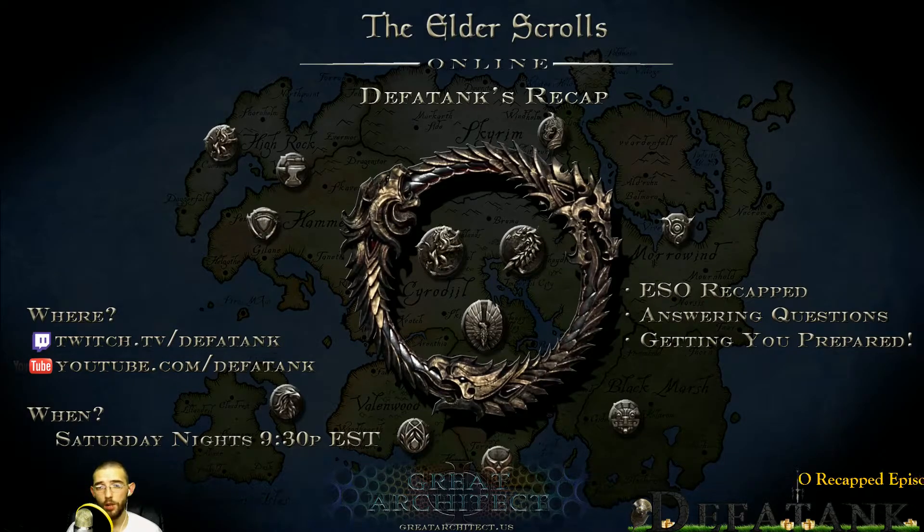If you're already max level you can tell the guy you know this stuff and don't need to do what he wants. Basically he's going to tell you to go around, collect some things, craft some items, prove that you know the trade, and then you're certified. Once you have all six certifications, you can go back to these boards and the boards will give you a daily. There's one board for blacksmithing, woodworking, and clothing, and another board for provisioning, alchemy, and enchanting. You can pick up all six dailies and go do them.